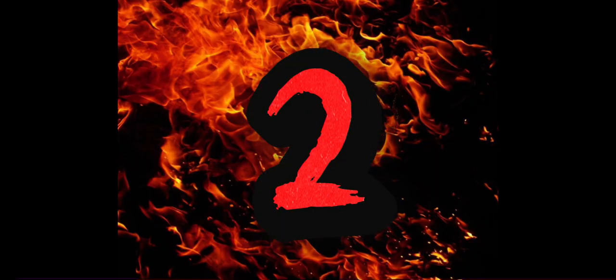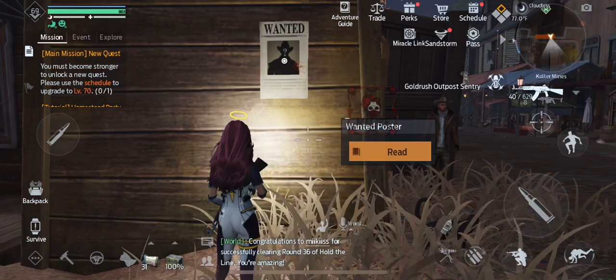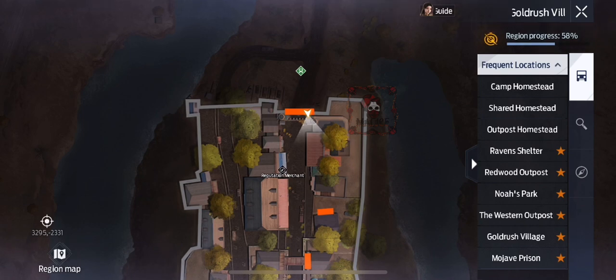Number two is Bison Bill. This one is located outside of Gold Rush Village entrance on the left-hand side. It's located right here on your map.